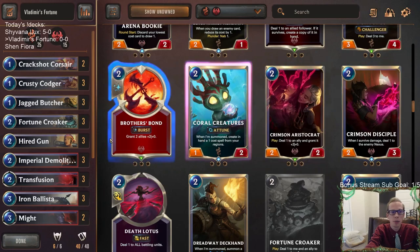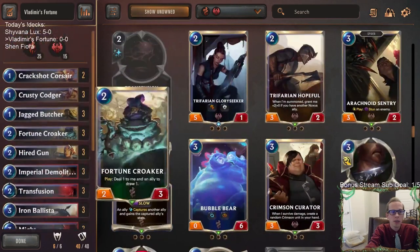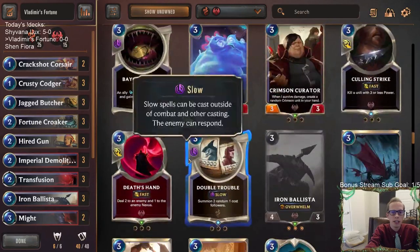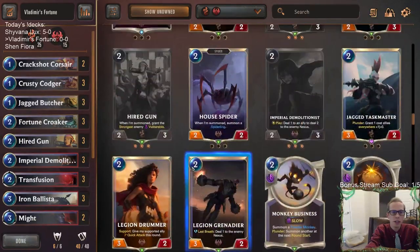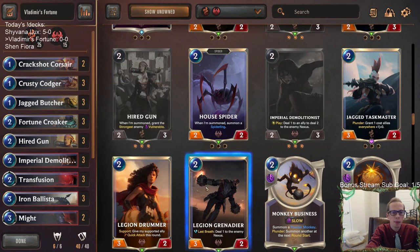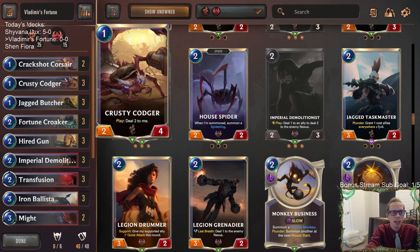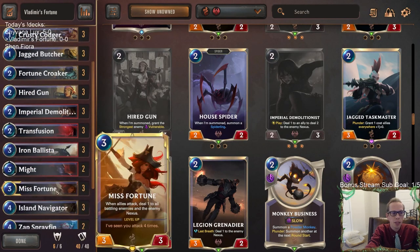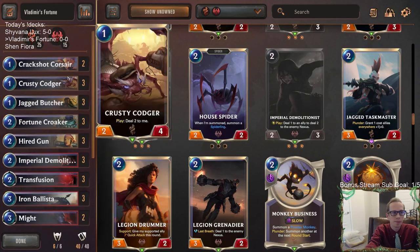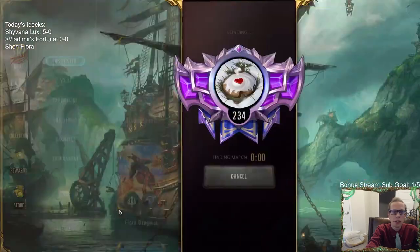I'm also changing up the two-mana slot. We played Crimson Disciple last time but I honestly don't think Crimson Disciple is the best. We're going to try Hired Gun with that Vulnerable. I was really debating between Hired Gun and Legion Grenadier - I think I'm going to try Hired Gun, but I'm not sure. I do like that Vulnerable - it's pretty powerful especially with Misfortune and everything. So let's try this out, Vladimir's Fortune. We're going to play five games in ranked.